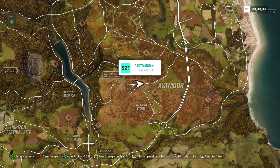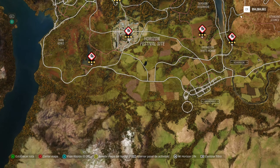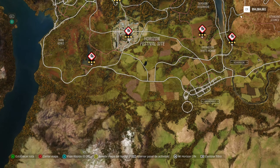Ya estamos en el capítulo 4, 'Puro Veneno': experimenta la mordedura del temible y salvaje Dodge Viper del 99 al lograr nueve estrellas en total en zonas de derrape. Aquí viene donde las matan, porque eso de rapitar no se me da bien. Pero podemos hacer de una en una, como sea. Las zonas de derrape ya sabéis dónde están, ¿no?